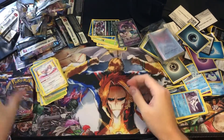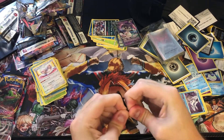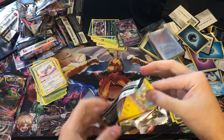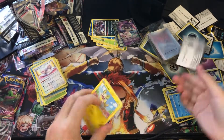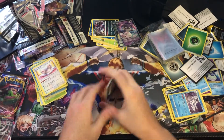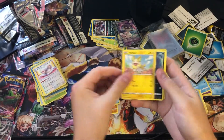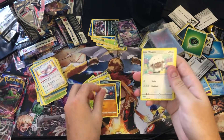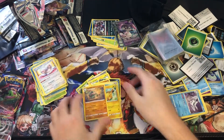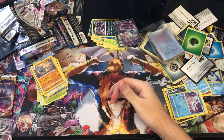Three packs to go. Code card — getting rid of Grass Energy. We got Rhydon, Eldegoss, Air Balloon, Yamper, Skorupi, Clobbopus, Wailord, Sobble, a reverse Pikachu, and into Claydol. Looks like I got all the good cards in the front of this pack.